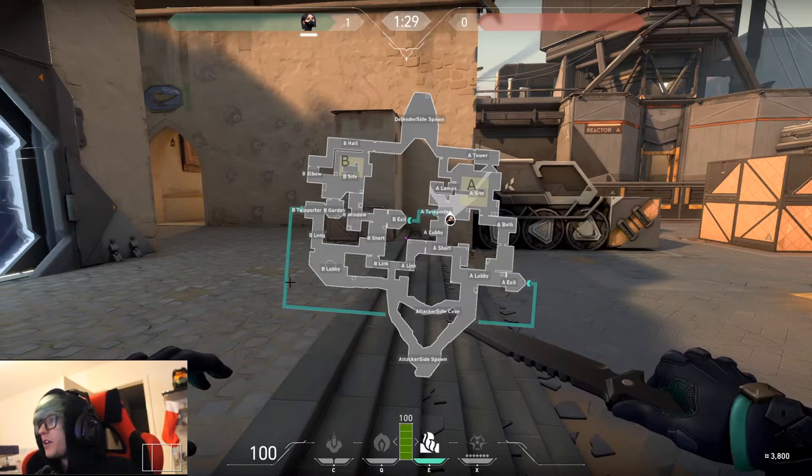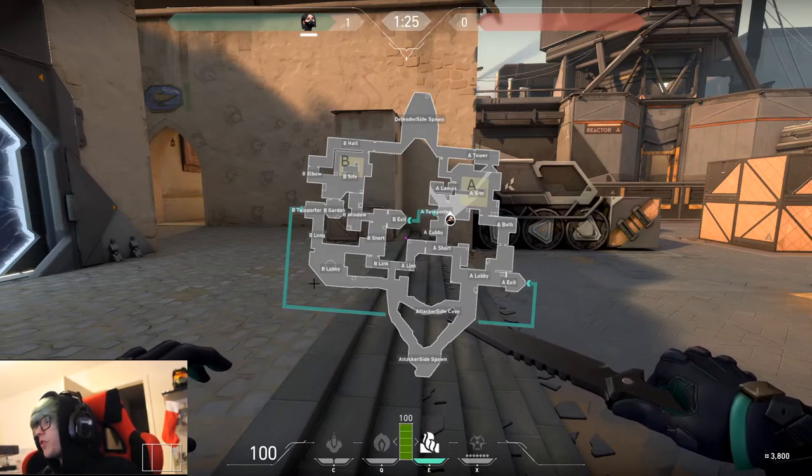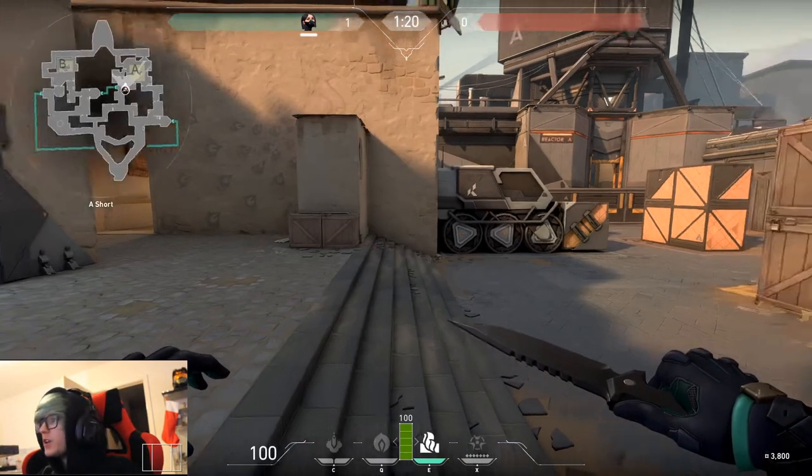We're here again on Bind near A side. This is a nice wall that crosses A cubby and also covers B shore as well.